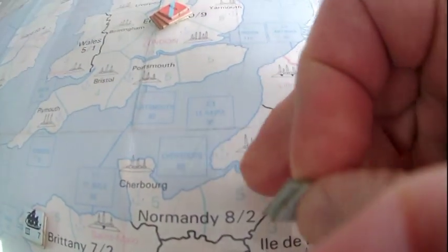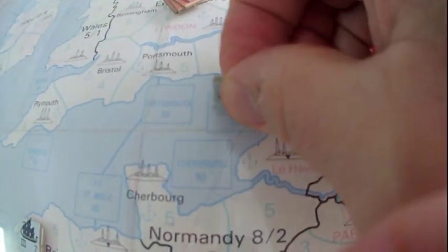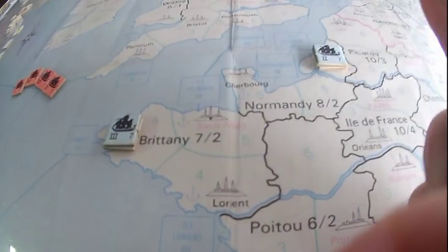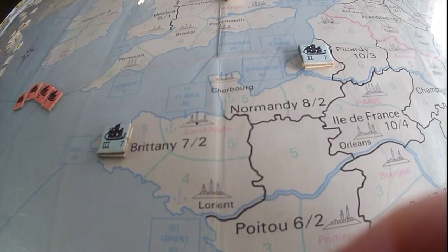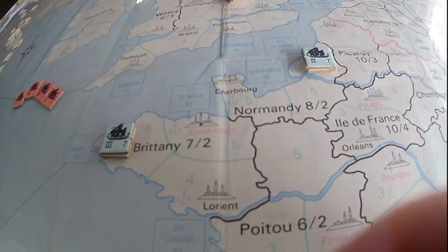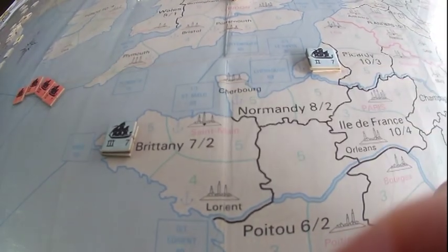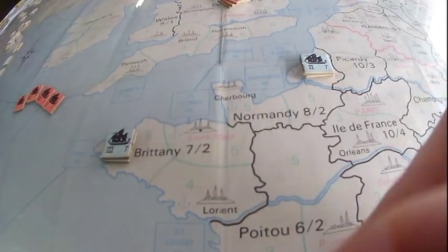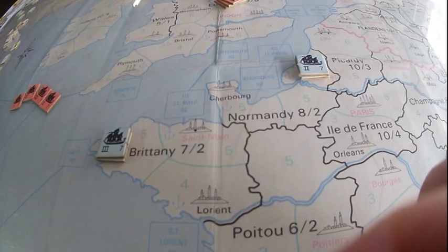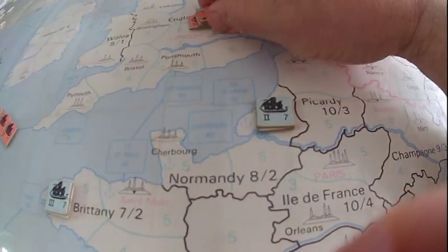If the French set up all four fleets there, I look at it and choose to set up my fleets last — actually, my ship setup is last, so I'll see what the French and Spanish do. When I see an aggressive French setup in the English Channel, I have to do something about that. I'd set three fleet factors on London. He has four — I'm putting three there, and then I like my other fleets on Plymouth.